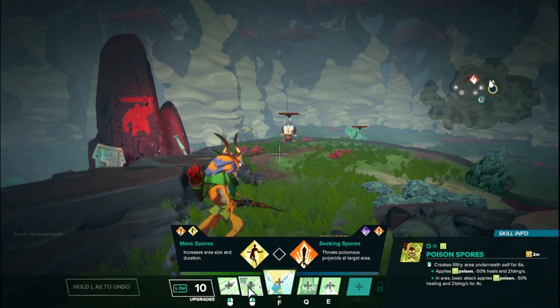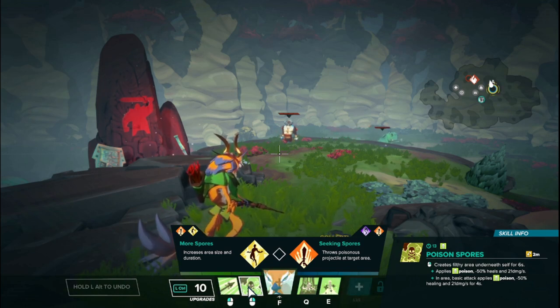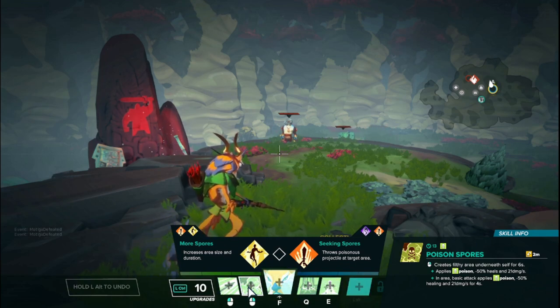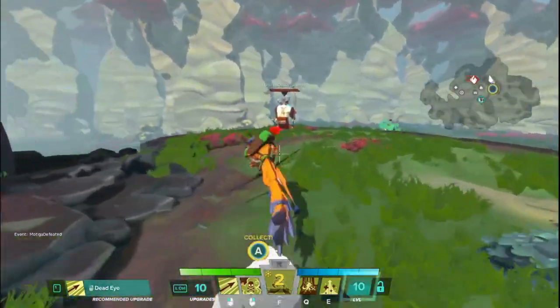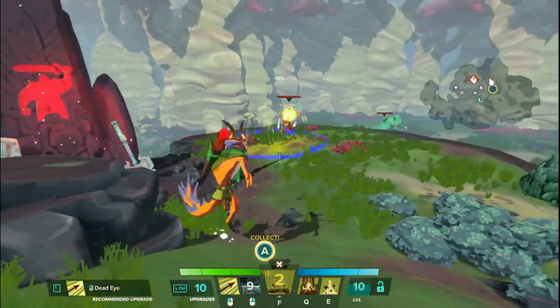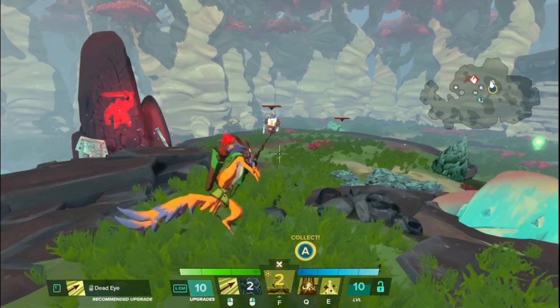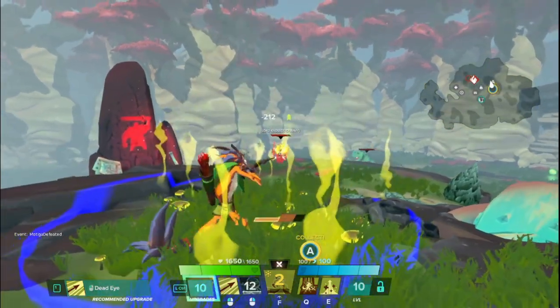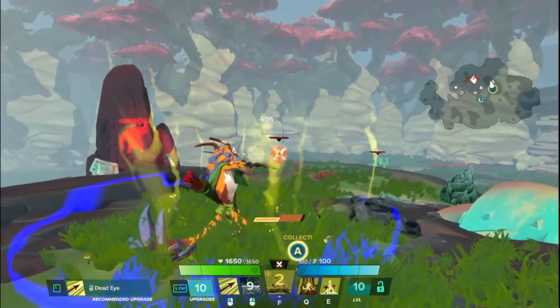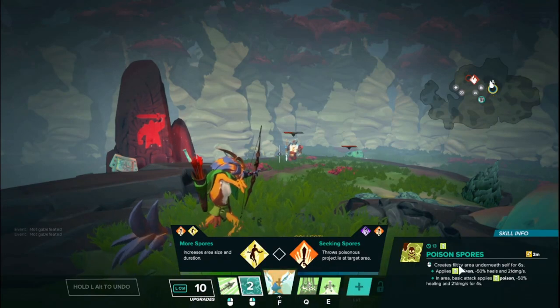Voden's right mouse button is called Poison Spores. It creates an area of poison underneath yourself that lasts for 6 seconds, applies poison in the area which reduces healing by 50%, and deals 21 damage per second. Basic attacks in the area also apply poison, which lasts for 4 seconds and deals the same amount of damage. If you walk up and drop it, that area of effect is applying poison, and the poison duration stays even after the field disappears. If you lay down the poison field and then fire your LMB while standing in it, your attacks will apply that poison — the attacks don't do more damage, they just apply the poison, giving you more DPS. It also has a 13 second cooldown.